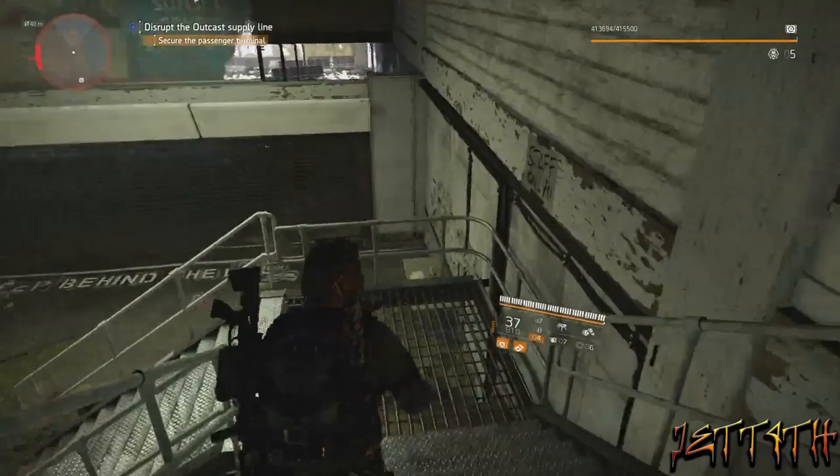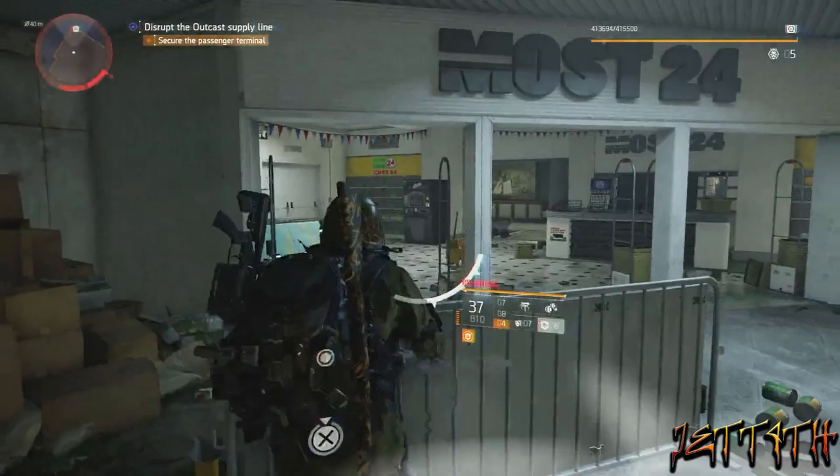After we grab that keycard, you can come back down and around and open up this door over here, and here is your second phone.